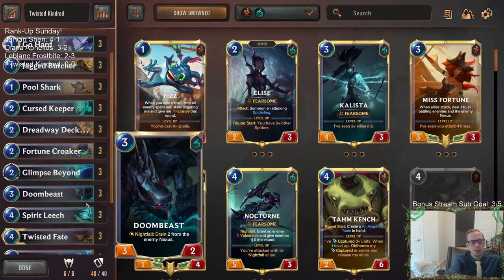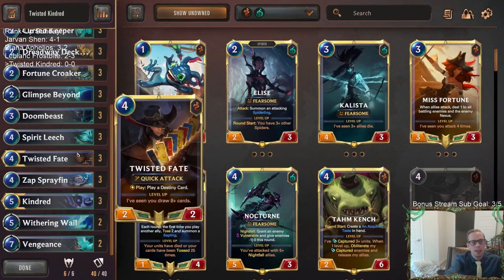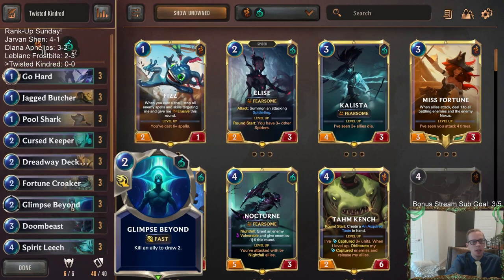That's also an easy way to slay things: have a Kindred in play and a Curse Keeper, then slay our own Curse Keeper with a Go Hard. We also have the new Spirit Leech, which works great with Curse Keeper and lets us draw more cards. We're playing this over Salvage to dig through our deck and look for more Go Hards. Let's give it a try.